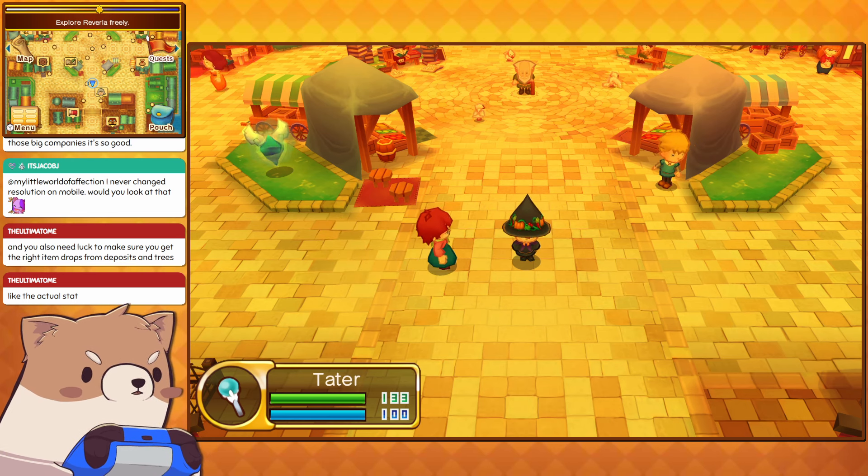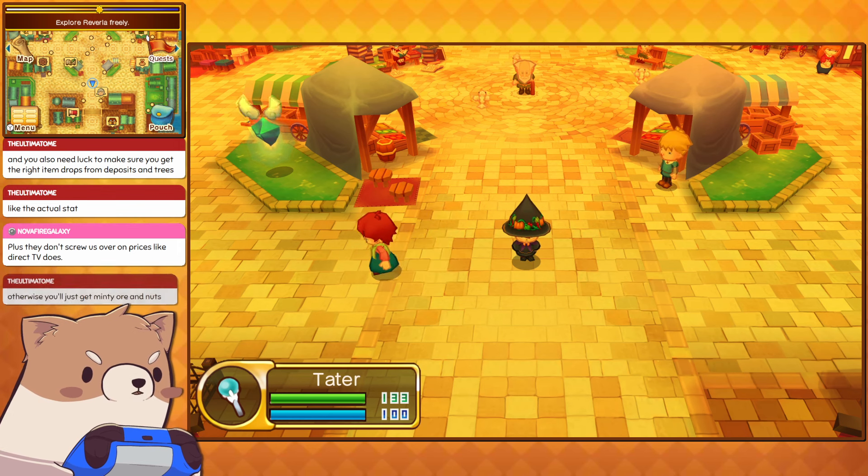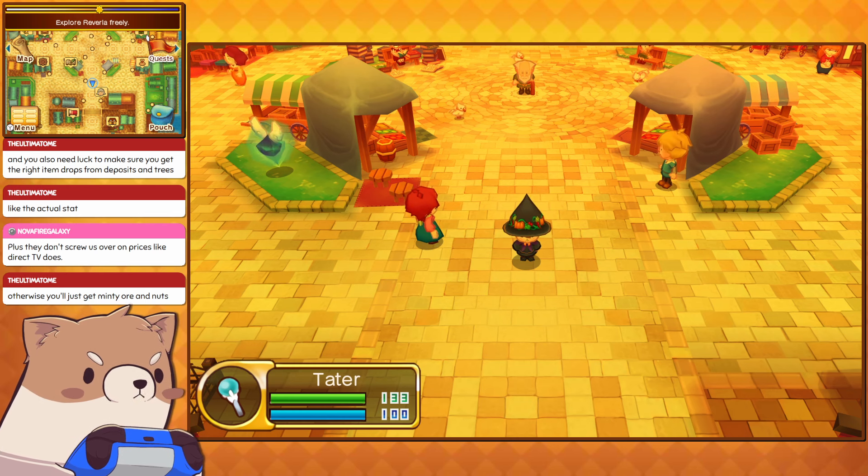You need luck to make sure you get the right items — yes, that is what I definitely noticed. I have some life quests for the woodcutter where it's like, get this special type of log, and I cannot get them to drop because I just don't have good luck. So I need to boost up my luck when we level up a little bit here.